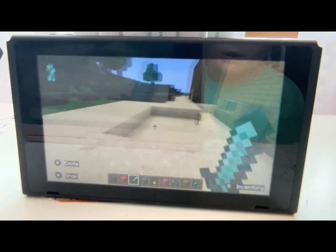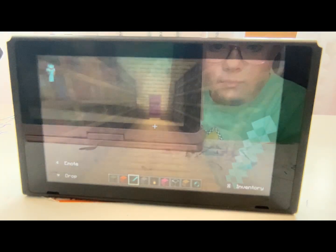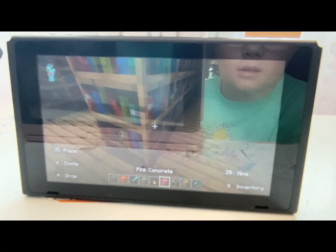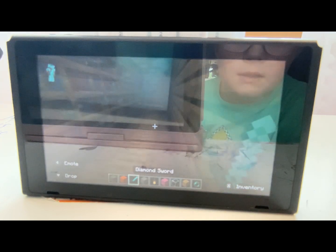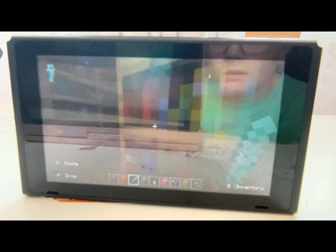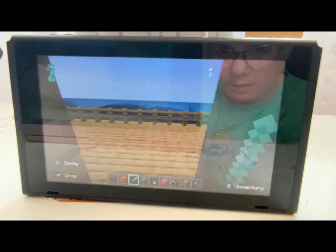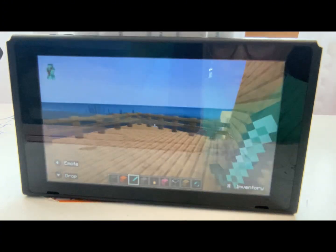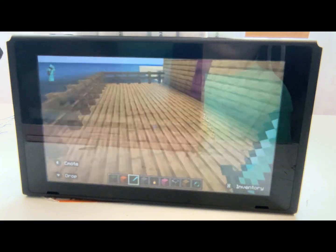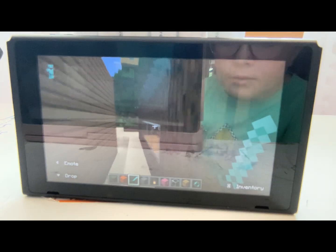Over here is a sign that says 'Forestville Library,' so we're going to go in here. There is a sand block here for some reason. Here is the library — it has three rows of bookshelves. There's also a sign that says 'Reading corner is outside,' so if we go over here we have a nice deck where you can read outside. The problem is when it's raining you can't come out here to read, but that's okay because we can read inside.